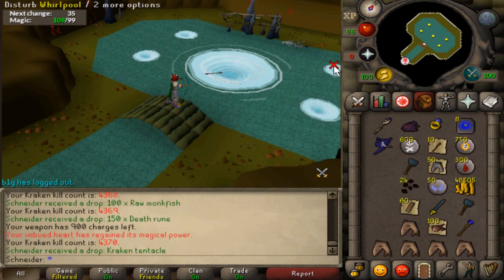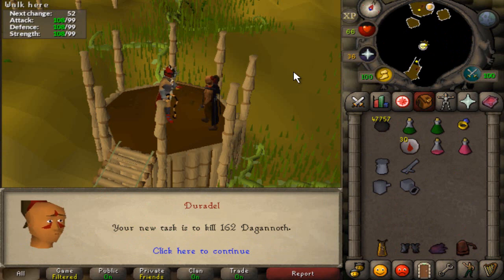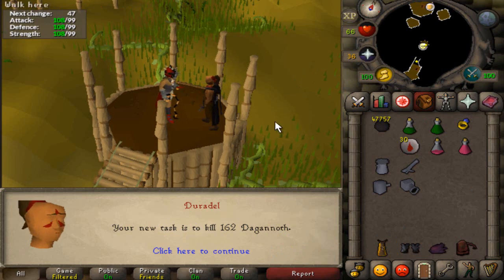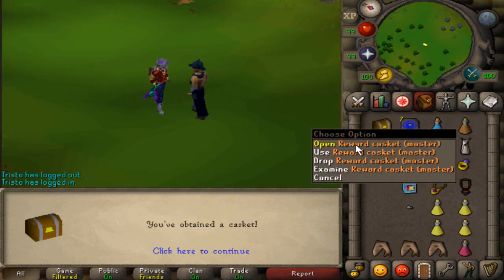Kraken tentacle at Kraken. Skipping ahead after a bunch of cannon and cancelling a bunch of tasks, picking up 162 Dagannoths to go do at DKs. Here is a Master Casket from a Speedrun Elite that I got.